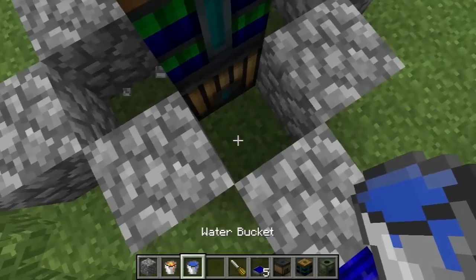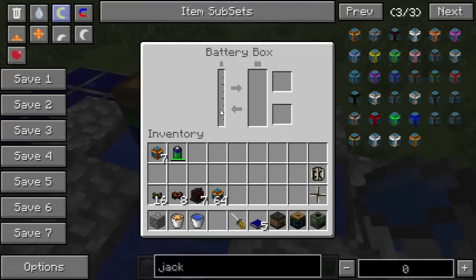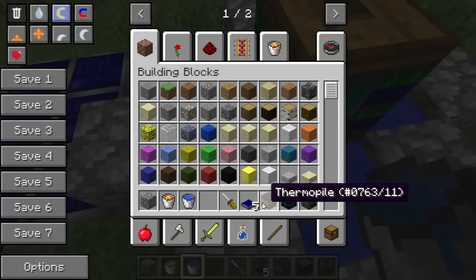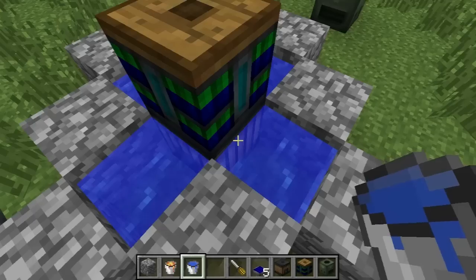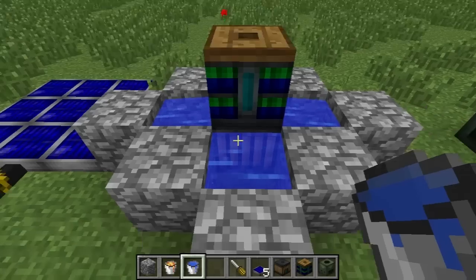Yep. You can see by the battery that thermopiles hardly produce any power. Although they are fairly cheap — just four pieces of copper, two iron, blue alloy, and two blue doped wafers — it takes a ton of thermopiles to even start getting power.